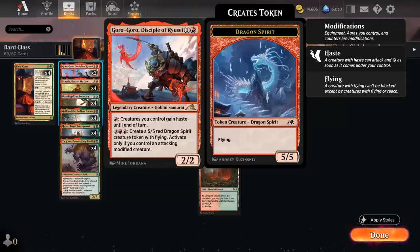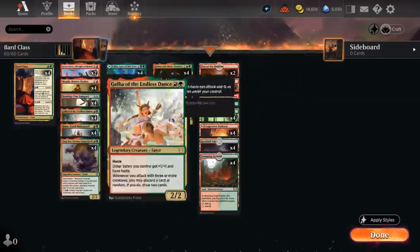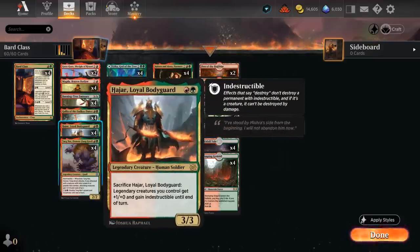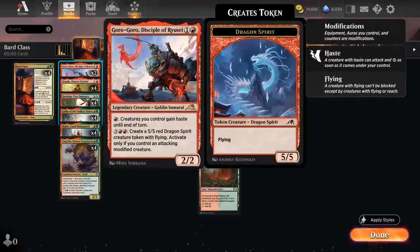That leads to some very explosive turns, since we can also count on Burning Tree Emissary — despite not being legendary, it can still add a red and green. Turn two best case scenario: play Burning Tree, play Bard Class, and then on the following turn level up and empty your hand of all these two-mana legends, including Magda and Goro-Goro if we have an extra mana left over.